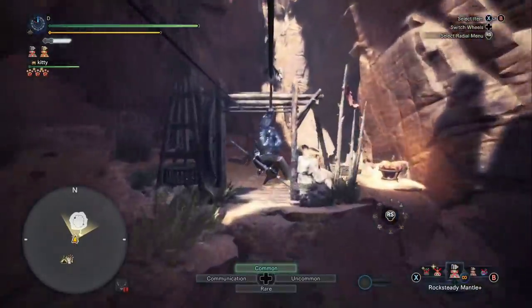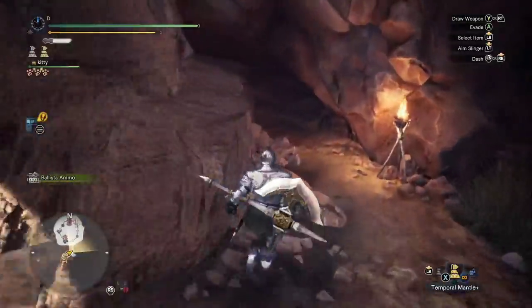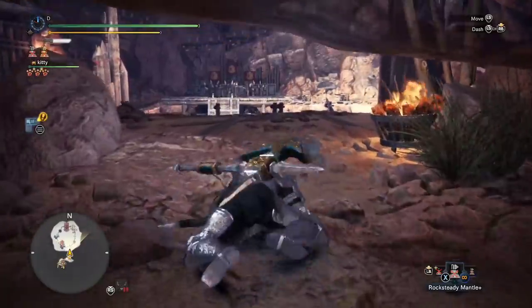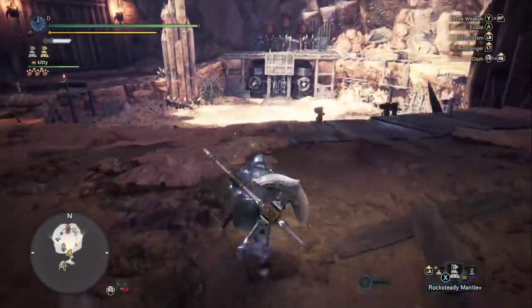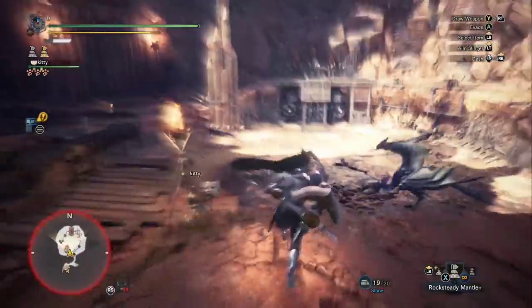Rock steady mantle. I like to start with the temporal mantle, to be honest, but that requires you to actually dodge through roars. I'm not very good at dodging through Garuga's roar because I don't fight him that much. Let's grab this stun real fast — I want to throw this. That was probably a little too far and he saw us.